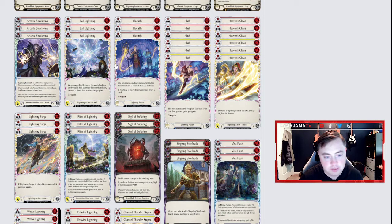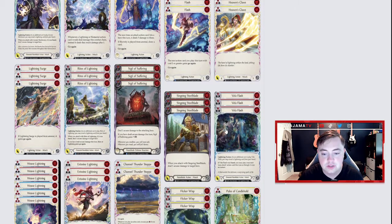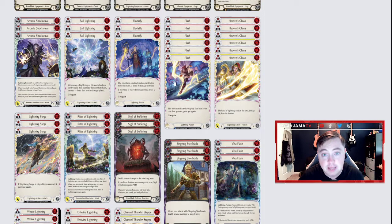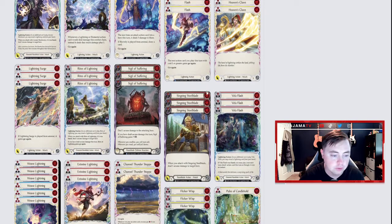Electrify we're using for two reasons: it gives plus three damage if one of our attacks hits, which is its base ability, and playing it from Arsenal allows us to draw a card, which is huge if we're trying to go wide. Flash just gives your next card go again — it's good for pitch and good if played at instant speed. If you fuse Vela Flash and then fuse it with Flash, Flash is being played at instant speed, and since Flash has go again, you get that action point back. Heaven's Claw is probably the best generic Lightning attack card in the set — at red it's one cost for five, at yellow one cost for four, and both meet the breakpoint you want. Lightning Surge is similar; we want to play it from Arsenal to get that go again. Rites of Lightning is really good — if you fuse it, it deals one arcane damage, and if that arcane gets through, it gains go again.